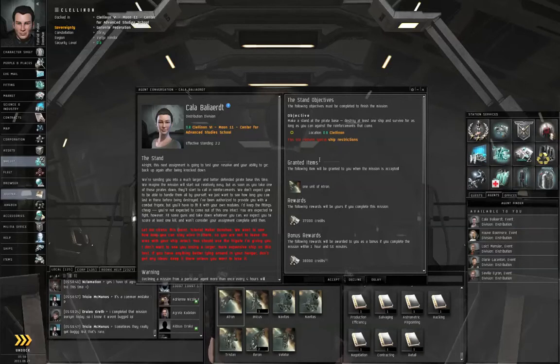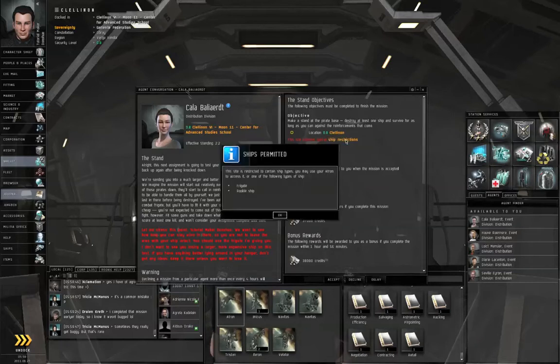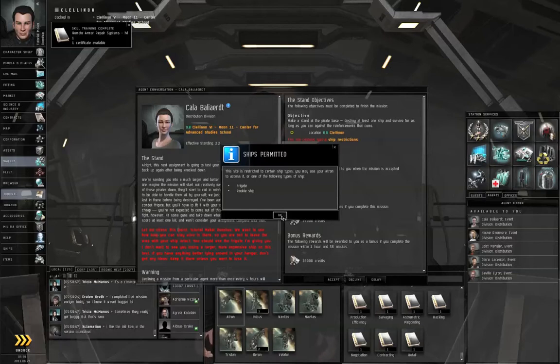By the way, something I forgot to mention: some missions that have acceleration gates will also have this line here — 'This site contains special ship restrictions.' If you left-click on the words 'ship restrictions,' you will see a list of the ships that are allowed. Frigates and rookie ships for this mission.